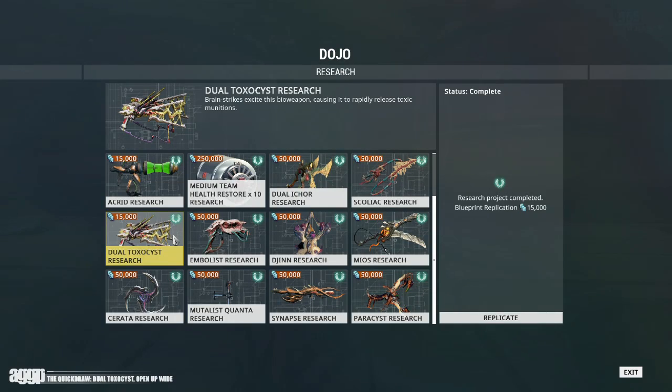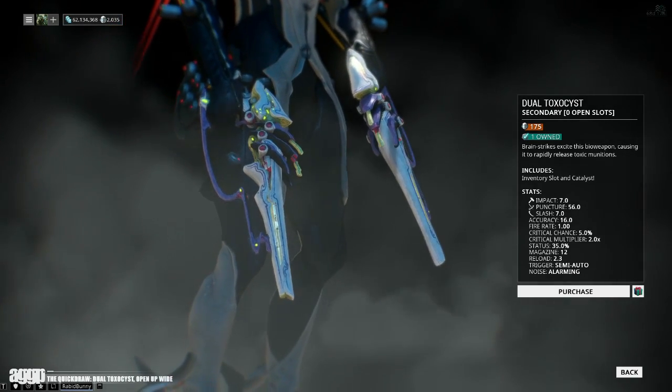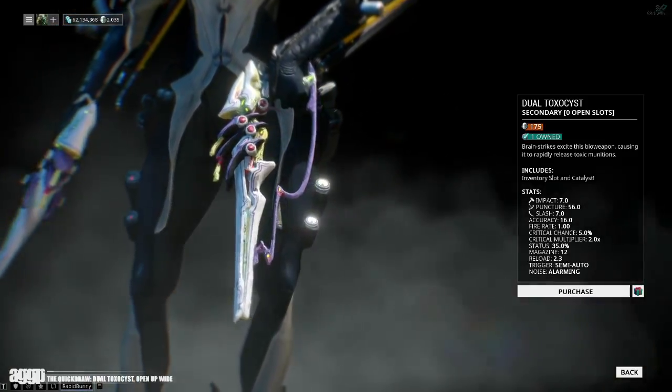Now you can pick up the Dual Toxicist in the infested lab of your clan dojo after you've completed your research on the Acrid. Note that this will cost you a fully built Forma and require mastery rank 8 to craft. However, if your clan is a bit slow on collecting components, you can always pick it up in the market pre-built along with a weapon slot and a catalyst for 175 flat.